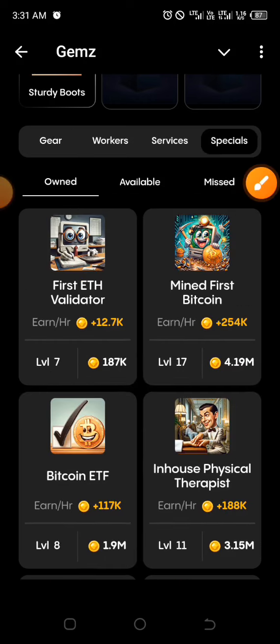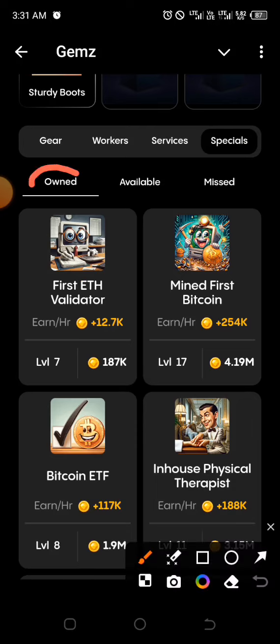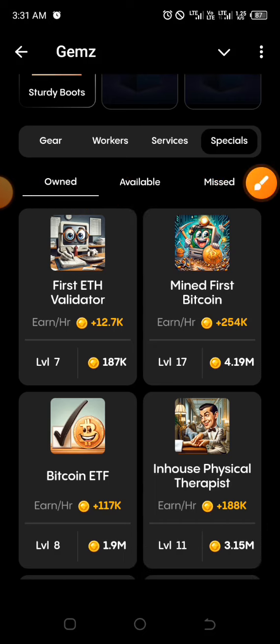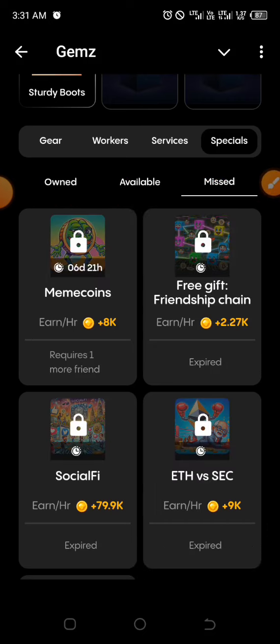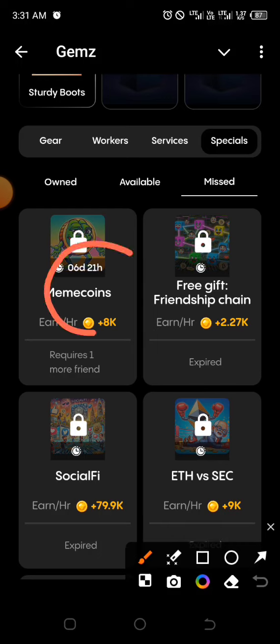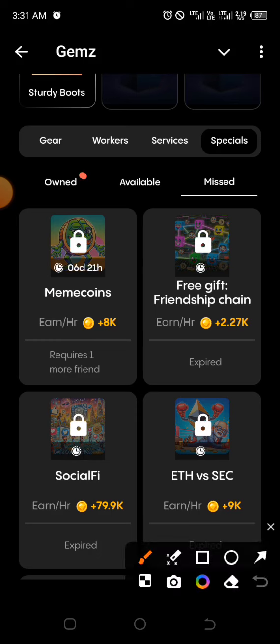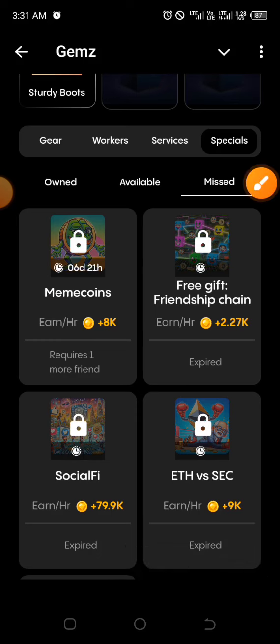You're looking for Meme Coins. Yours could be under Owned, Available, or Missed depending on whether you've done it before. Mine is under Missed because I've missed it before — they were asking me to bring people and I refused. Check whichever applies to you, fulfill the condition, and get it. The last one for today is Layer 2x.